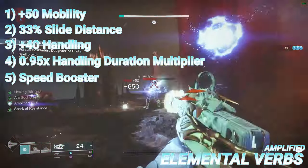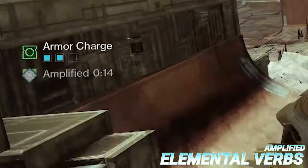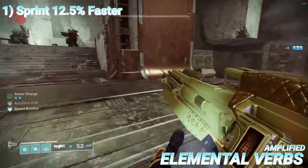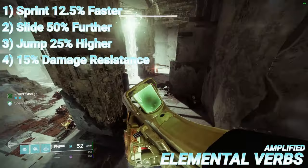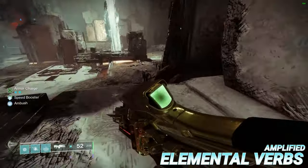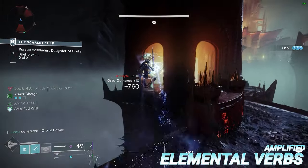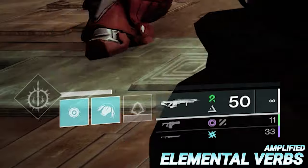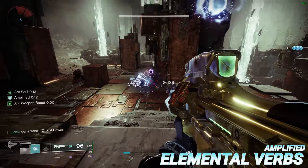And finally, number five, you gain access to the speed booster effect. Speed booster is an additional effect tied to being amplified that is activated after sprinting for two and a half seconds. While you have speed booster, you sprint 12.5% faster, slide 50% further, jump 25% higher, and you gain a flat 15% damage resistance. Furthermore, even if you lose amplified, you can maintain your speed booster provided you never stop sprinting or don't wait more than two seconds between sprint activations. Becoming amplified also enhances certain abilities, such as granting 200% class ability regeneration rate on hunter provided you're using the flow state aspect, a healthier juggernaut shield on titan, or a rapid fire arc soul on warlock.